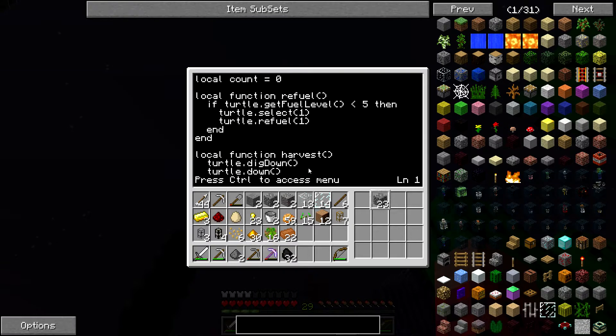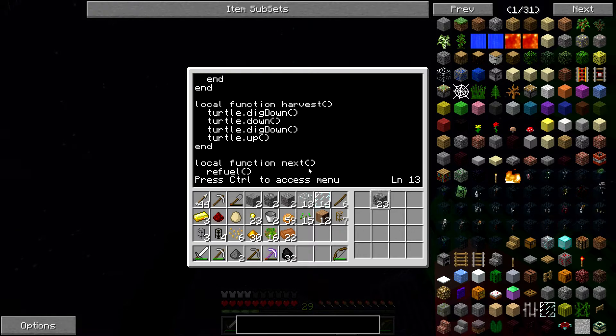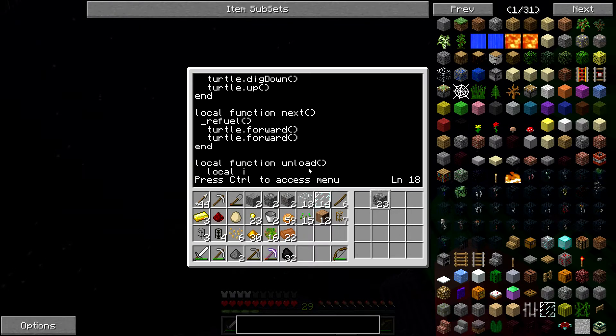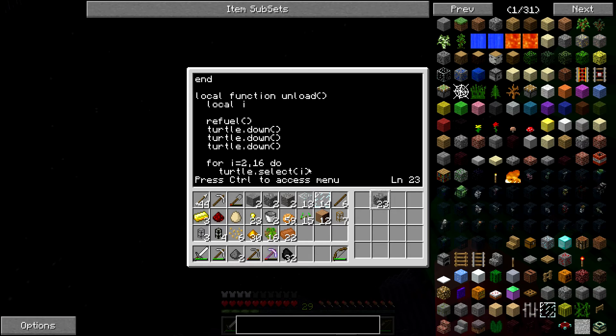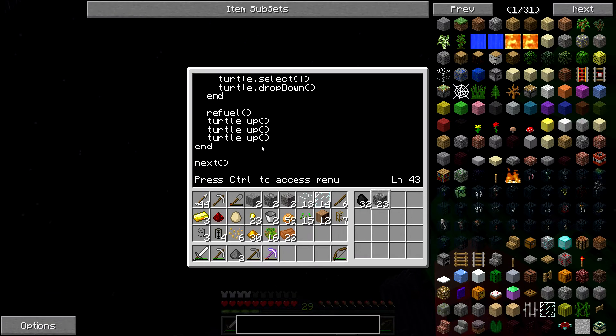So the program starts — this is the counter; it'll keep count of how many cactuses he's done. This little bit just refuels him. This is the function he'll call when he gets over a cactus: he'll dig down, drop down one, dig down again, and then return to the top level. This is what he'll do every time between cactuses — he'll refuel, then move forward two blocks. And this is the unload function — what he'll call when he gets back to the starting position: he'll refuel, go down three, and for every one of the inventory slots, he will drop everything in it. So he'll unload his entire inventory except what's in the first slot, which will be his fuel slot, and we'll put our charcoal in there. Then he'll refuel again just in case, and go back up to the starting position.